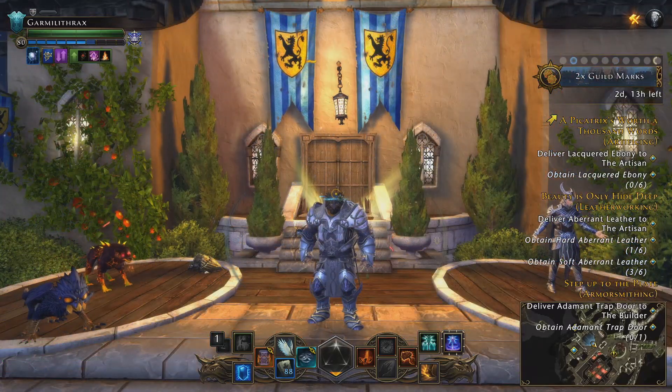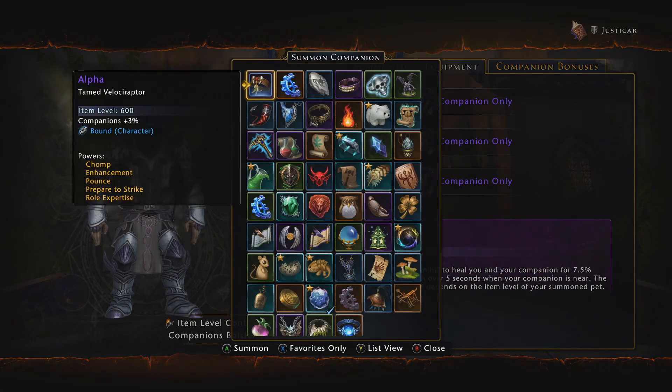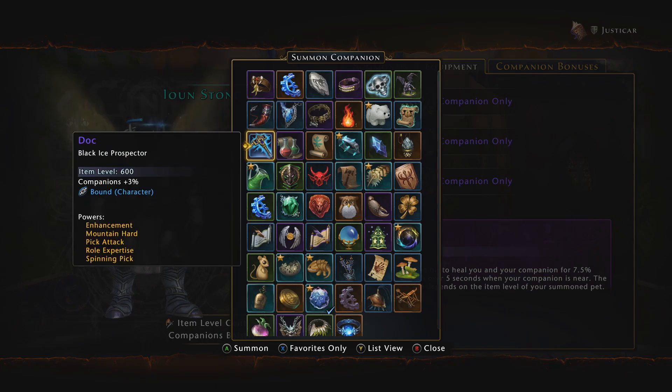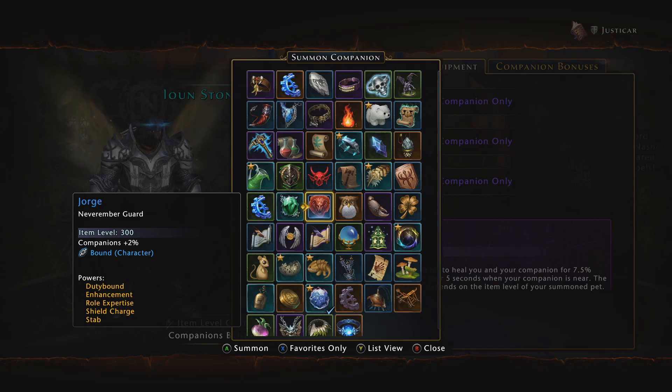Companions are summoned NPCs that provide a boost in stats for your character. Most companions can fight for you — hence the category named Fighter — providing extra damage while in combat. Some companions, called augments, don't fight at all, but offer bonus stats to certain ratings depending on the one summoned.